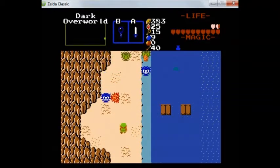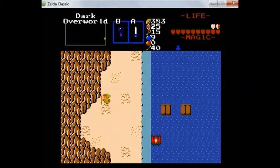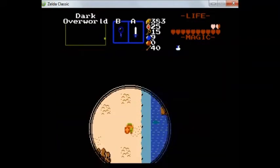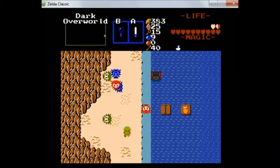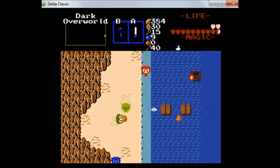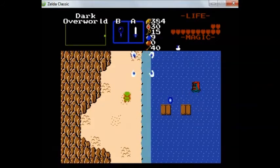We have the ladder — we could go over there. There used to be a heart container there. Is there anything? Whoa — 3B! We know the magic container was... okay, magic container's in the light side.